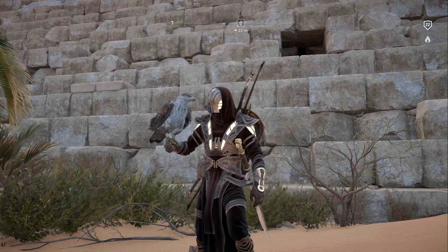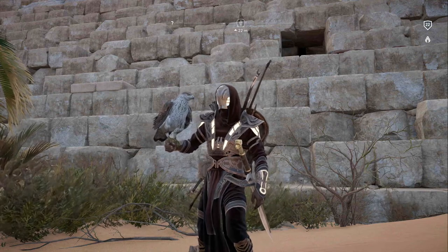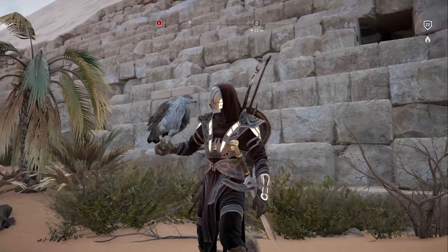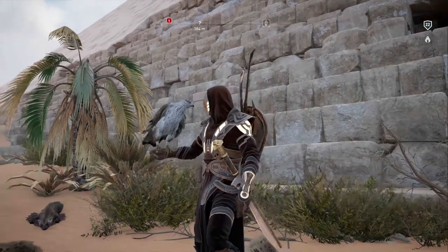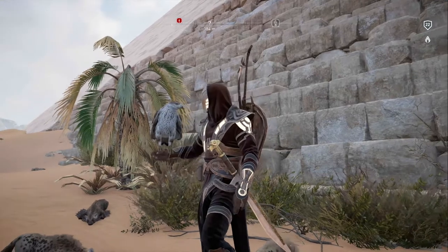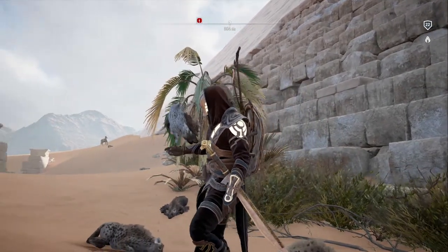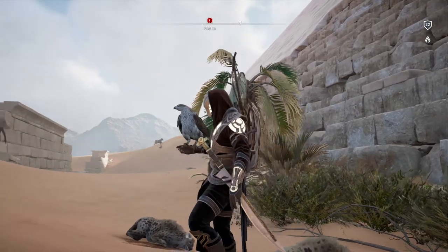Given that there's a whole country of literal treasure awaiting you in Assassin's Creed Origins, it makes sense that there's some wondrous secrets buried under the sand. One of these is the Isu Armor, a seriously impressive Destiny-style set of gear that gives Bayek all the stylings of the first civilisation, better known as those who came before. Here's how you get it.